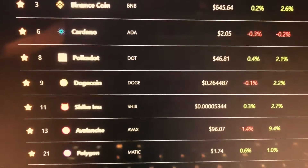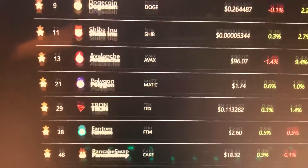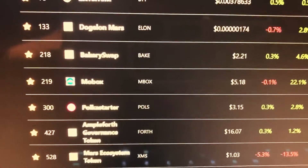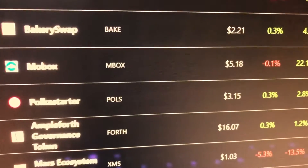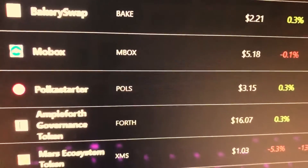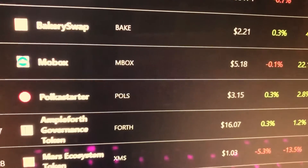One of the most important things for me is earning on top of what you're already earning. Mobox is a perfect example — you're earning off the appreciation of the momos, which I bought at about $20 and they've gone as high as around $100, but now they're back down to about $40.